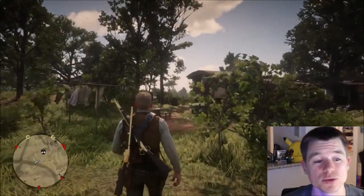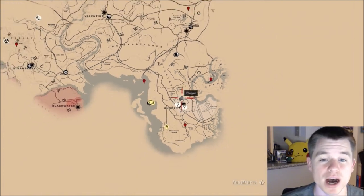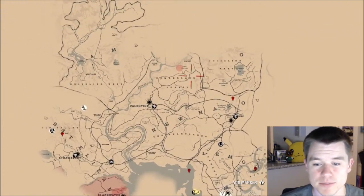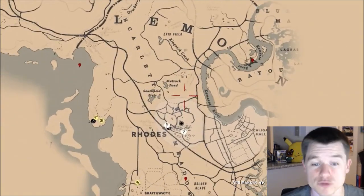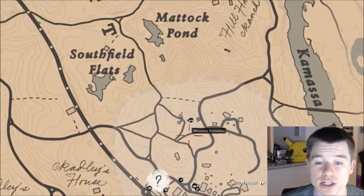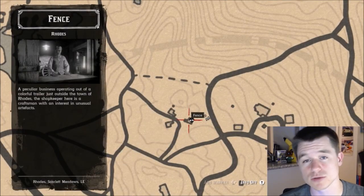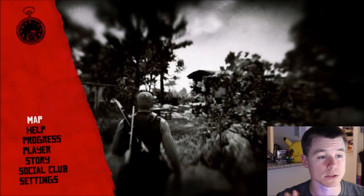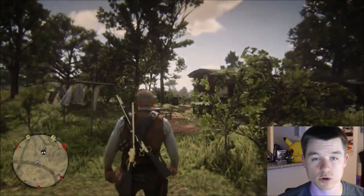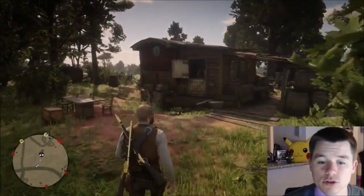Let me show you where I'm at on the map. Zoom all the way out and we are in the bottom right-hand corner of the map, in the town of Rhodes. From here you are going to go to the fence — that's where you can sell all your totally legally acquired items, also known as stolen illegal goods. You visit the fence here and run up to him.